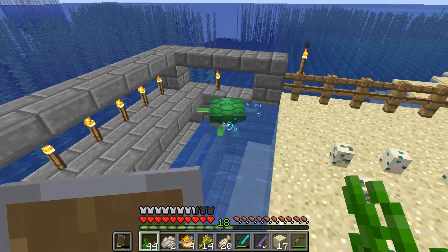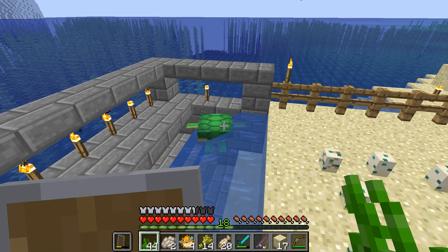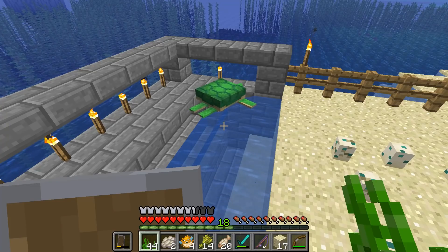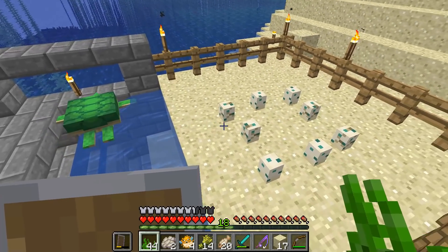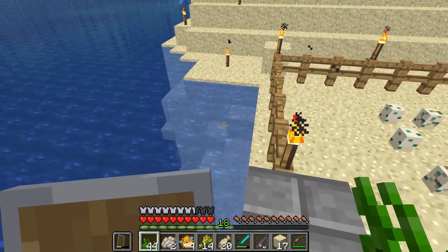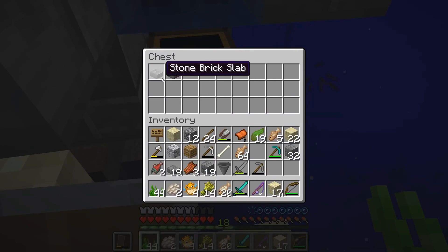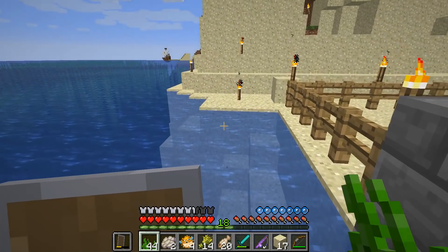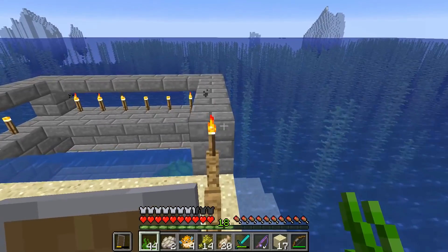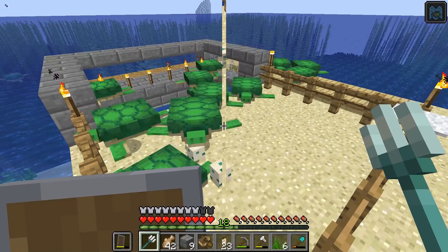A turtle just grew into an adult and dropped its scute! We were watching it in the water and it just grew up — super awesome to see that. Let me go down there and see if that scute wound up in our chest, which is what we want — and it did! There it is guys, the scute is in the chest exactly how we wanted it. The farm works, the little turtle sanctuary is working, and we have one turtle so far with the rest not hatched yet.